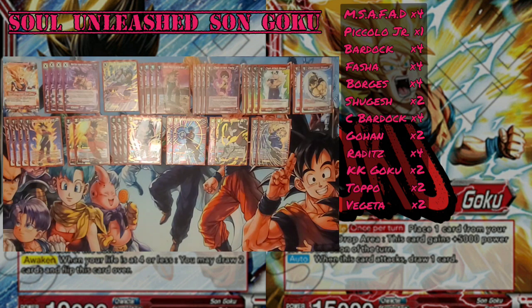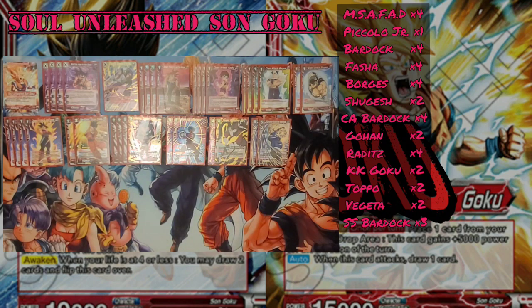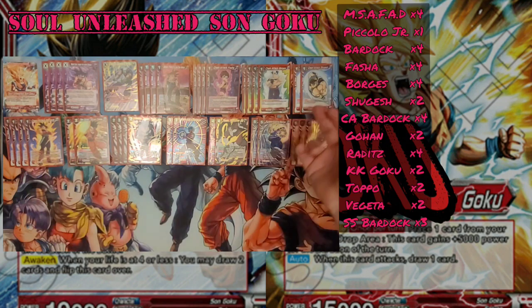The 5-drop I mentioned earlier is Super Saiyan Bardock, Super Saiyan Enlightenment. He EX evolves for one, and when you EX evolve into him, you look at the top 7 cards of your deck and place one 1-drop into your drop area. When he swings on attack, you get to play a 1-drop from your drop area and pick two Red Saiyans on your field — they get plus 5k for the turn. That's really nice when you have Bardock and Shugesh on the board, creating a lot of pressure.